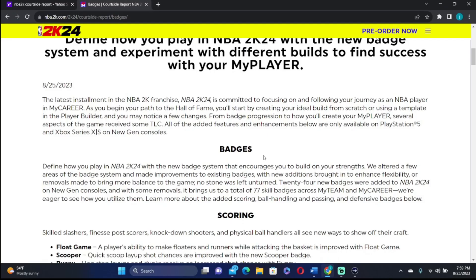According to the Courtside Report, there are different ways of creating your build now. You can either start from scratch or select your favorite NBA player as a template and start with those attributes. This is pretty dope for the community, especially if you want to play like your favorite NBA player — you can pick their template and run at the park. It's kind of like the replica build system from 2K23.